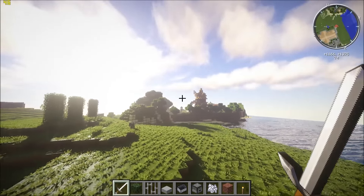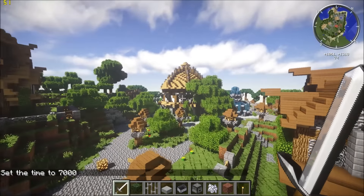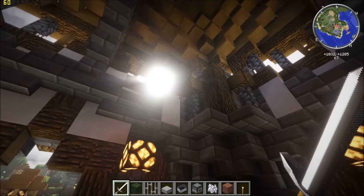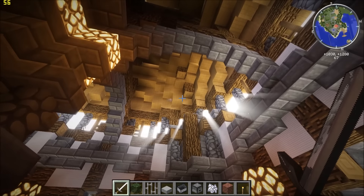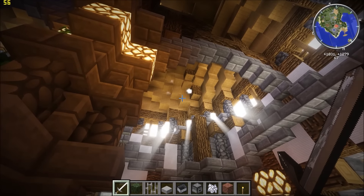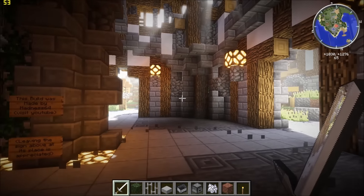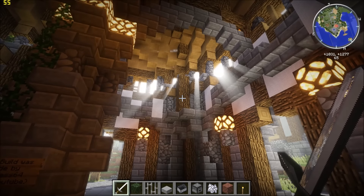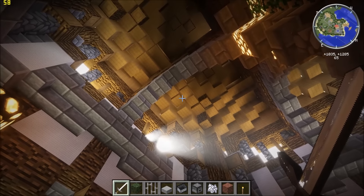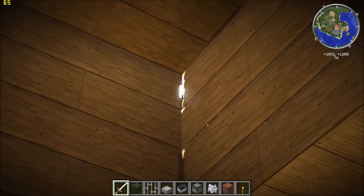Bug number two — coming back over here, we've been experiencing a bit of light leakage in between the cracks of blocks. As you can see there, it's quite a distracting little bug. It doesn't always happen; it's mainly on the step effect of blocks as they go up, and you can sort of see the light leakage coming from there.